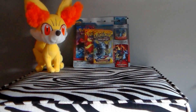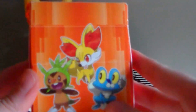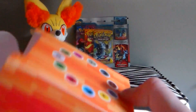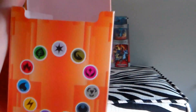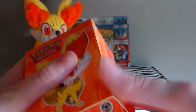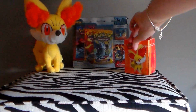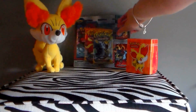So here is the deck box with Fennekin, and on the back we have the three Kylo stars. When you open it, it has all the energies and it also has the card divider in here. I thought it would be good to have a deck box so when I do learn how to play the game, I'll have something to put my cards in.